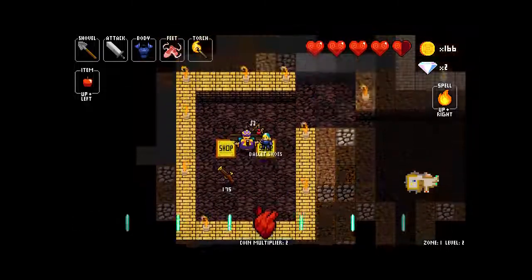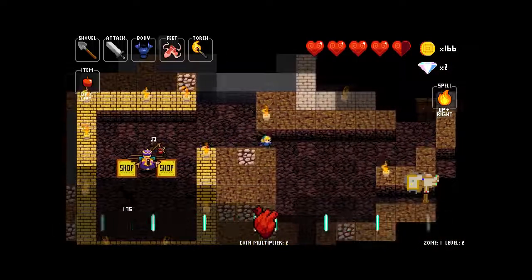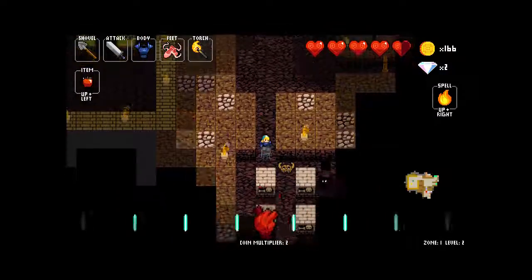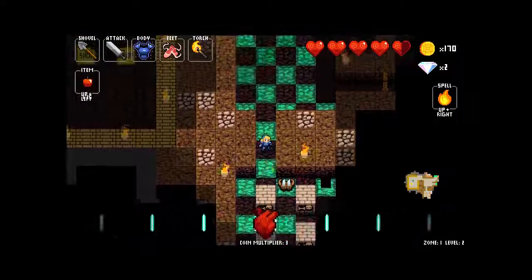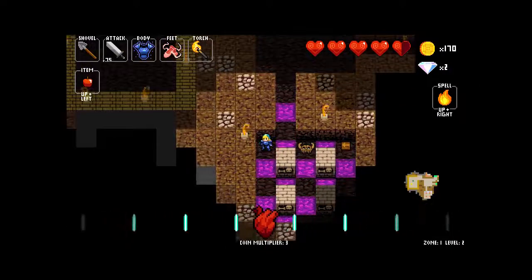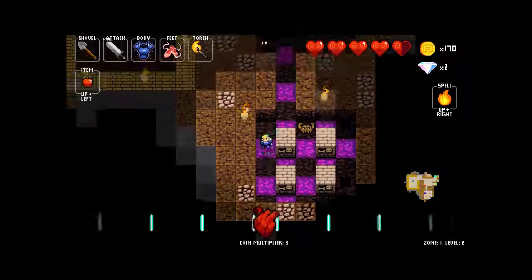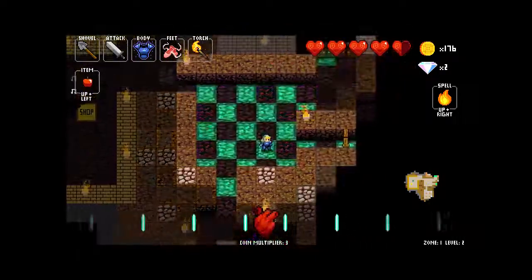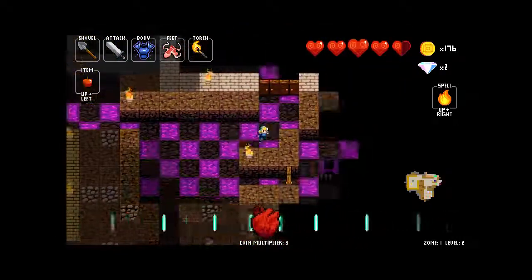These ballet shoes go very well with obsidian items. As you can see, the flashing lights are now happening. Ballet shoes mean if I stop moving, it's not going to decrease my groove, meaning that my armor is pretty much going to be very, very powerful, and basically guarantees my win for the rest of this run.